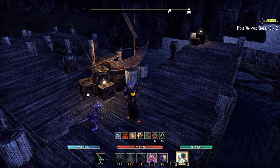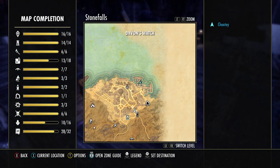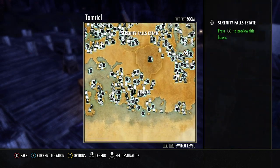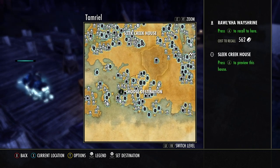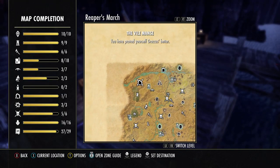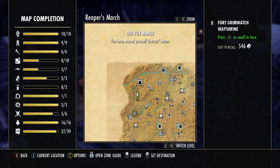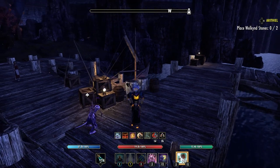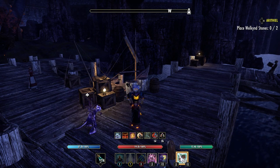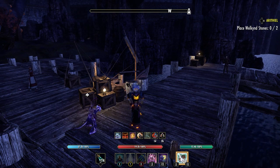There is another place called the Vile Manse, which I believe is in Reaper's March. It has all kinds of stuff, not just flour, but what you get is pretty random. Looking at Reaper's March — yes, there it is. Come to Fort Grimwatch and head over to the public dungeon. Once you run in, find the key, go down to the basement kitchen, and there are tons of provisioning supplies. When you go downstairs there are just barrels and barrels and barrels.